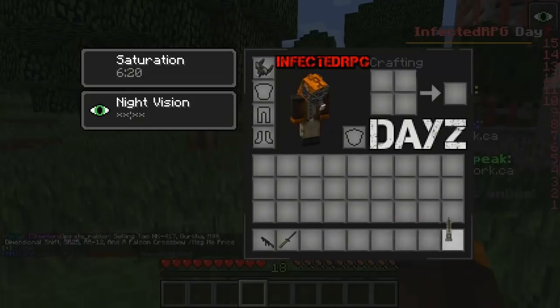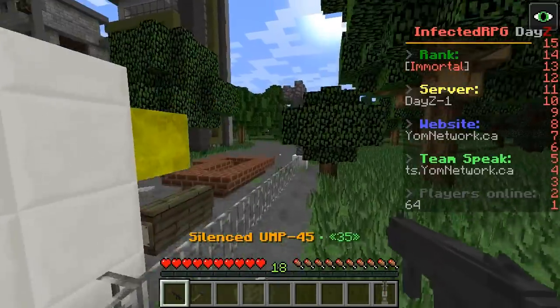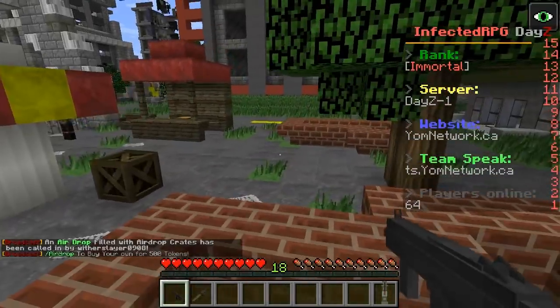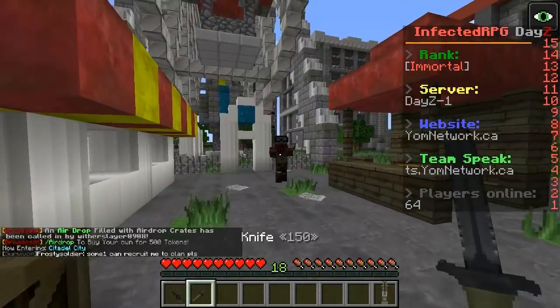We also have a silenced UMP and a knife, so we're gonna keep that. And a concussion grenade - I don't want to use that because if you guys remember from last episodes, grenades and anything related to that are just not my friends. I died last time with it. But looks like we are in a city here.